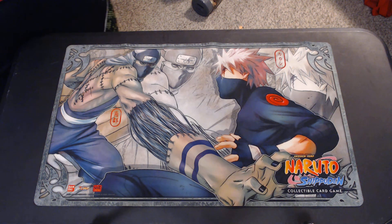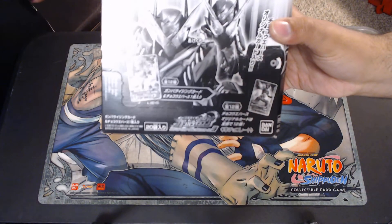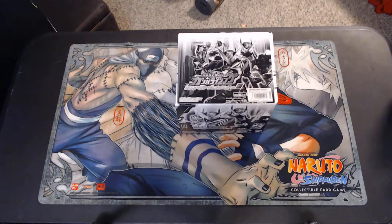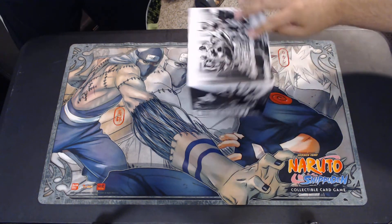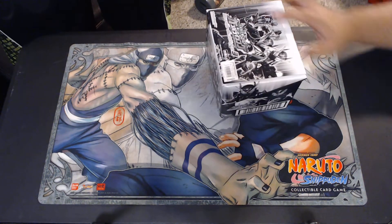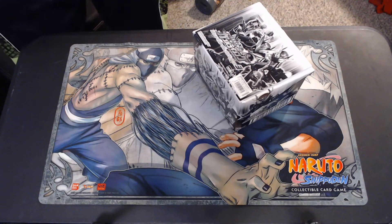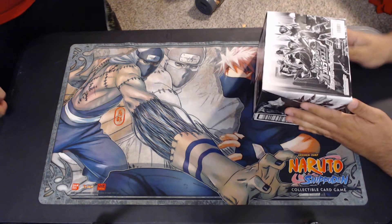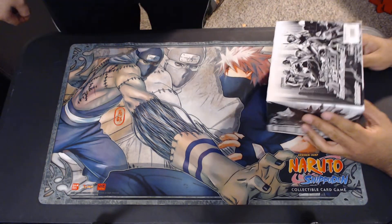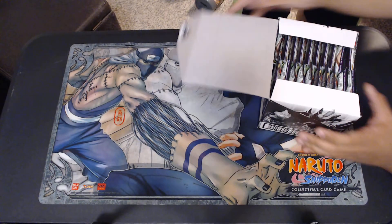Hey guys, this is Infamous Norlex here. We're bringing you the Kamen Rider boxer mentioned earlier, which comes with cards and also with wafer snacks. We got this from someone at a discounted rate — they said it was damaged, but I can't really see any physical damage, just a little broken flap. I do think we got a steal, but let's see what actual cards are in here. I know they're from the Build series, but I'm not sure what other series are included.